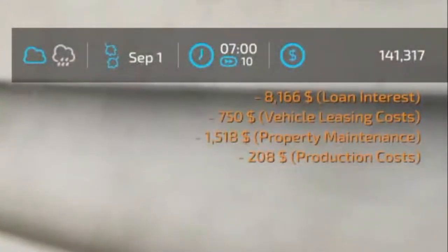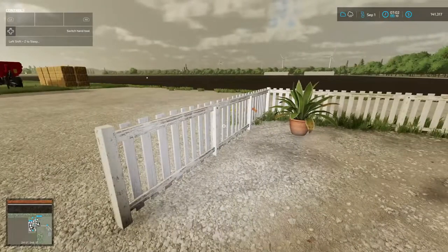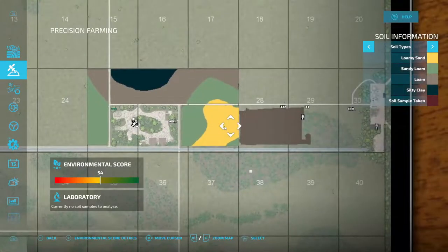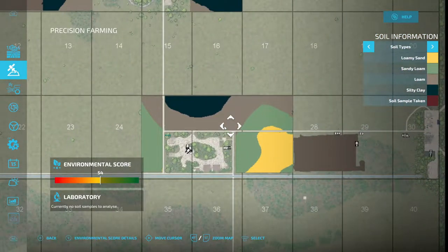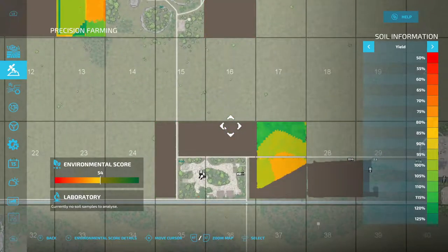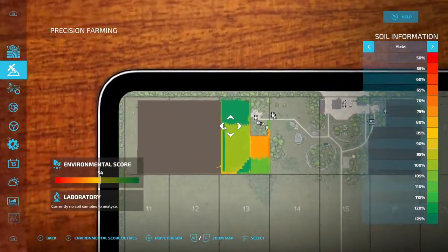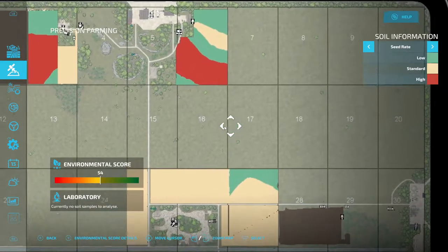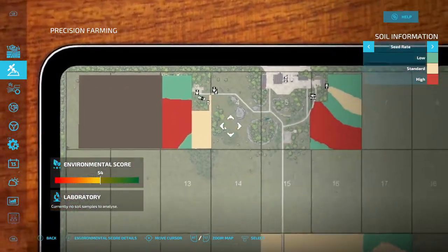8,166 loan interest. 750 vehicle leasing cost. 1,518 property maintenance, I think that's what it said. Still see the lightning bugs out there. Let's go in and take a look at everything. This is what we got done so far on the plow. This is the soil types, pH balance, nitrogen — and you can see these fields up here need it too. We got pretty good yield out of that top half there, and real good yield there. We were standard on the seed on most of this and low on some of the canola. Too bad we couldn't flip flop that red up here when we put some factories up there.